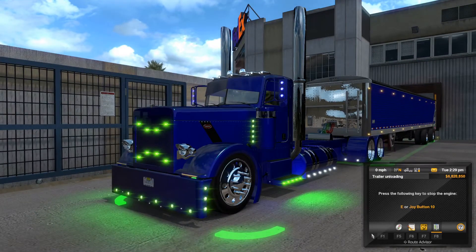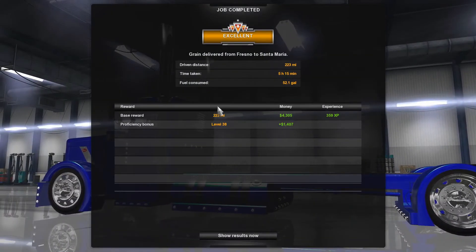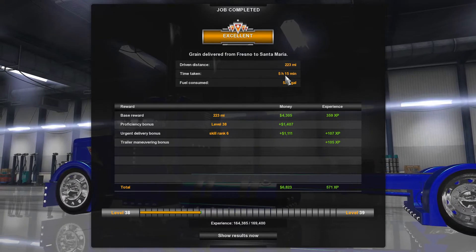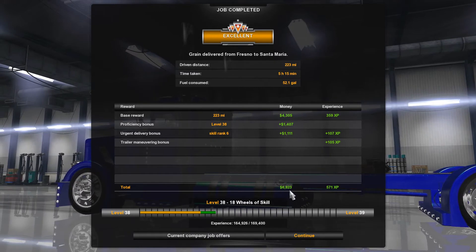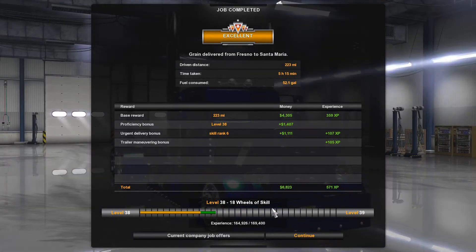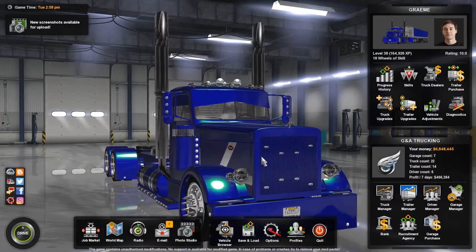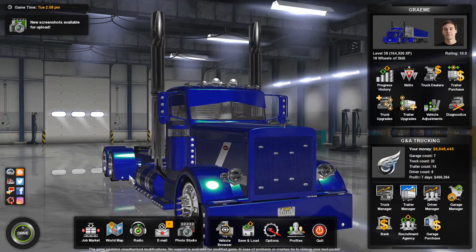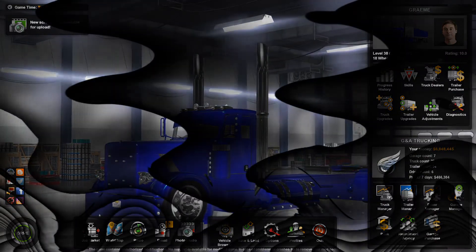Let's go ahead and kill all the lights and shut her down. Alright, we did pretty good — not bad at all. Excellent: five hours, 15 minutes, 52 gallons, and almost seven grand for that. Not too bad at all. Alright everybody, I appreciate you watching this video of American Truck Simulator — hit that like button if you liked it, leave a comment, and we'll see you guys in the next episode.